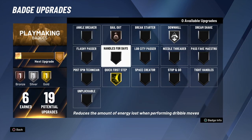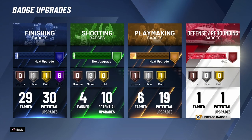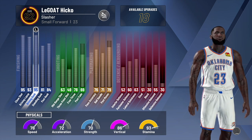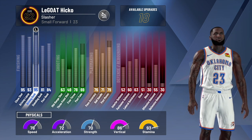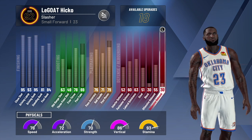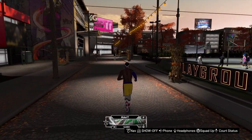I also have 19 playmaking badges — this build is a bit OP. I need to put pickpocket back on, I forgot to do that earlier. Let me show you my attributes real quick: I've got a 95 driving dunk. I made a pure slasher — the archetype was all finishing — but I have good playmaking as well, which is why I get 19 playmaking badges. It's a little unfair, but I think it's a good build. And that's pretty much everything on how to trigger dunks.